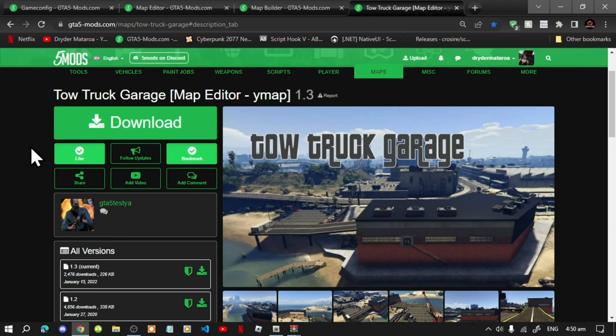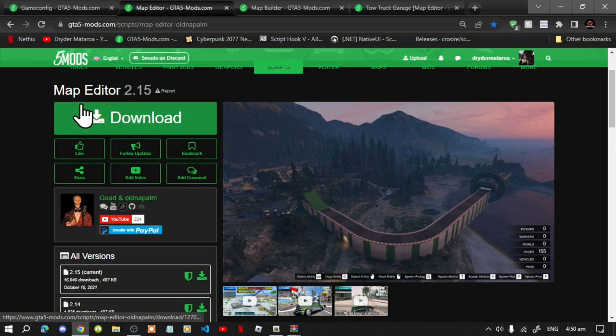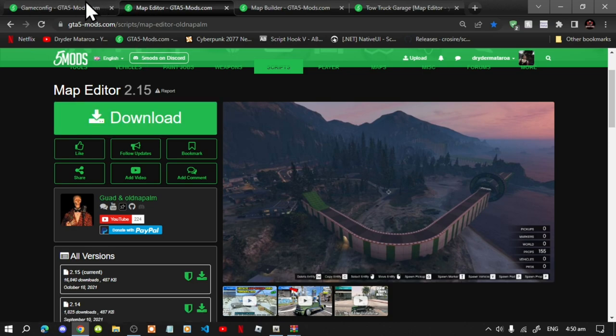This video is a bit different — it's three mods in one video. The mods I will be installing are the Tow Truck Garage mod, and I will leave this mod in the description below. This mod requires Map Builder, which I will also link below. The next one is Game Config — download and install all of the latest requirements listed in the description below. It's really important that you download all the latest requirements.